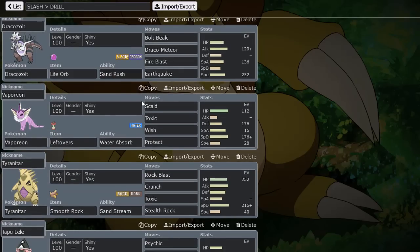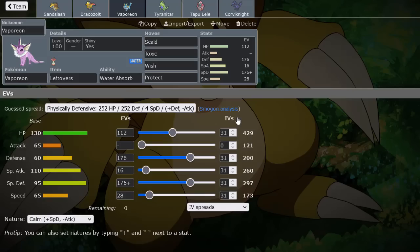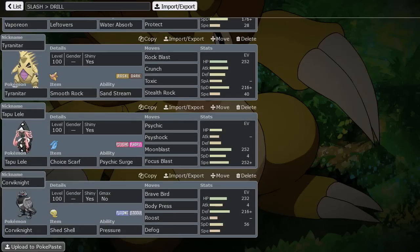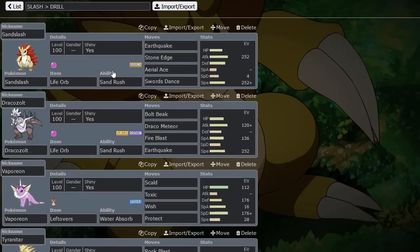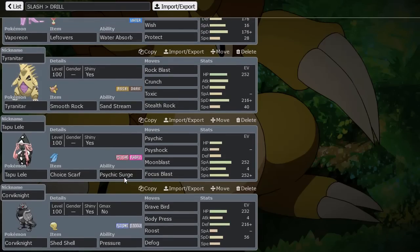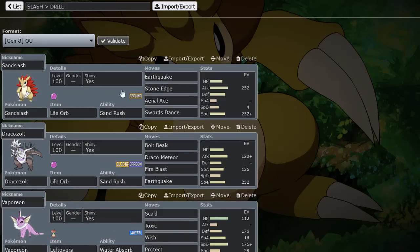Vaporeon is here for Water Absorb — really good for Volcanion Steam Eruption and other mons — and of course Wish and Protect to heal the team up and Toxic things. Nice little Chinese EV spread; I made this a long time ago but I know it's a jump point at 200, so trust me. Tyranitar with Stealth Rocks and the Smooth Rock to extend the sand turns, which is great because we have two sand rush users so we want to maximize those turns. Tapu Lele with Choice Scarf to outrun things like Dragapult and Weavile, and finally Corviknight for the Defog support with Shed Shell to avoid being trapped by Magnezone.